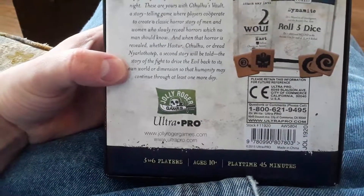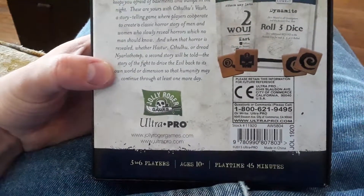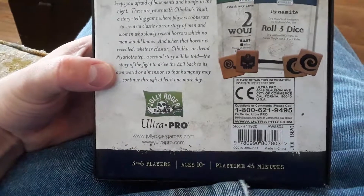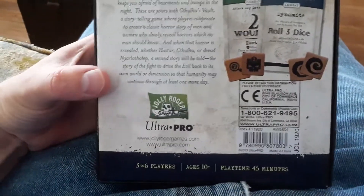Jolly Roger Games and Ultra Pro. Visit www.jollyrogergames.com and www.ultrapro.com. Questions and comments call 1-800-621-9495. I'll leave links to Jolly Roger Games and Ultra Pro in the comments down below.